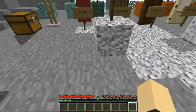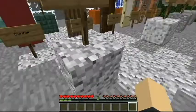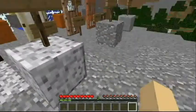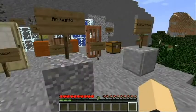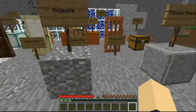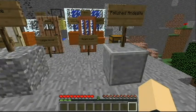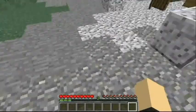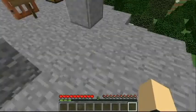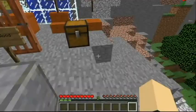We have new items like Diorite, Polished Diorite, Andesite, and Polished Andesite. As you can see, these are basically decoration blocks commonly found in the ground, kind of like gravel and such.